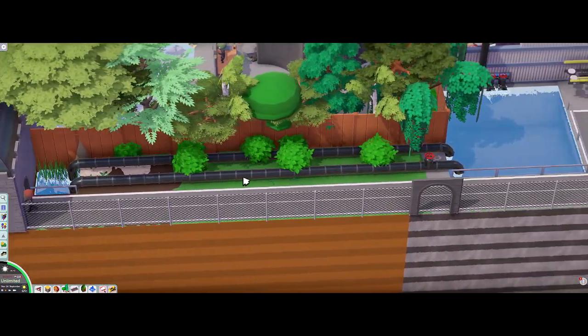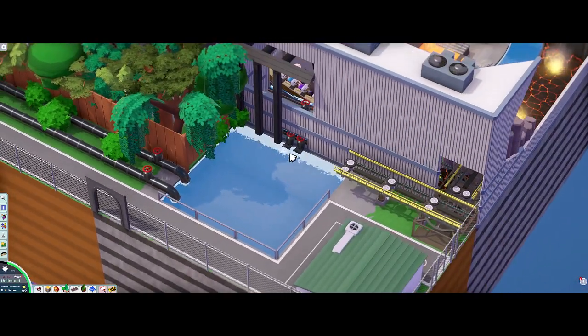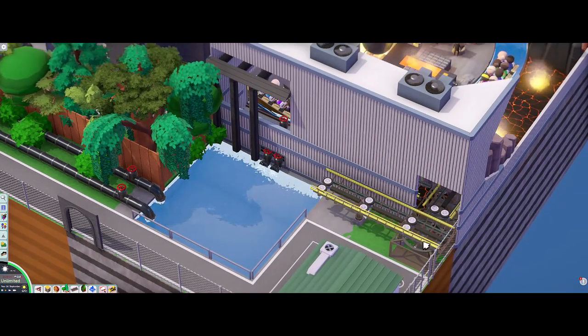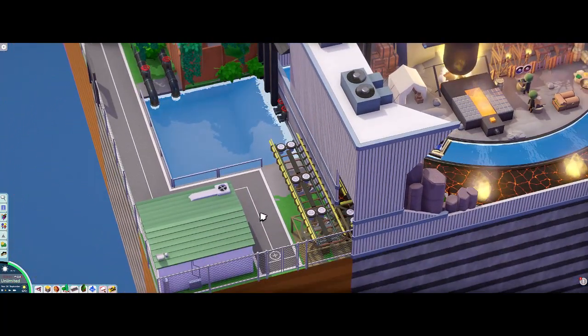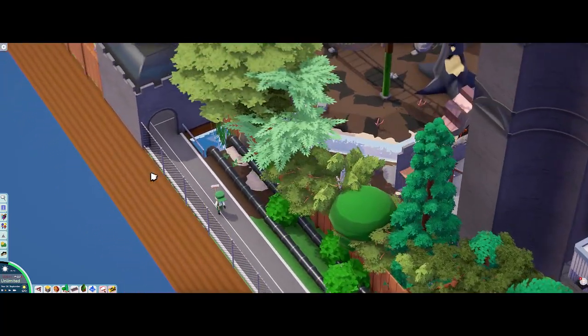We've got a backstage area with piping and a water-holding tank and a little place for the boats to come out. They can get put on a truck, taken off, cleaned up, or repainted, whatever needs to happen. That's kind of the backstage area.